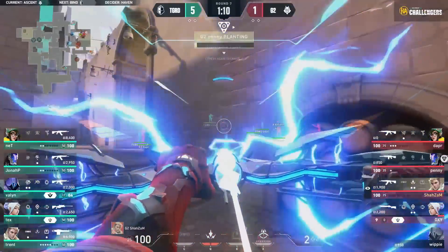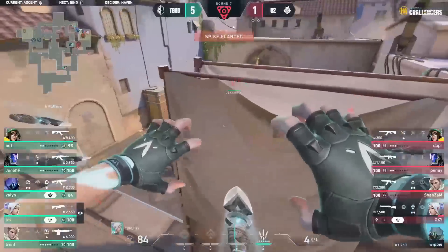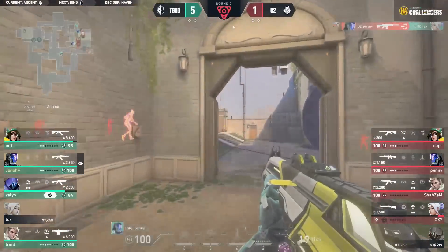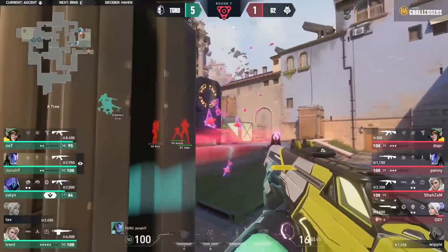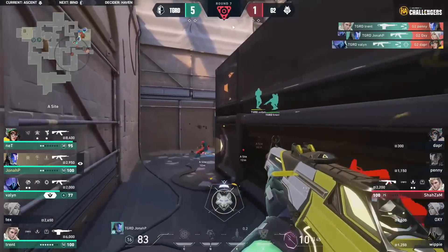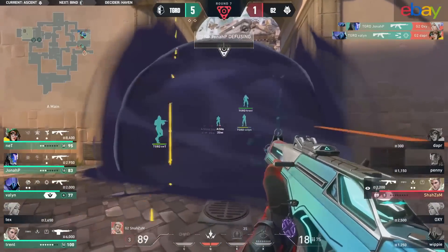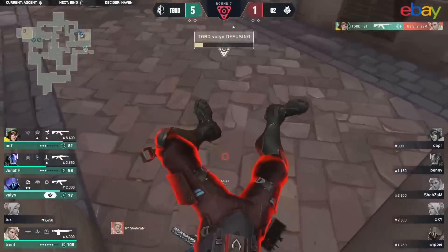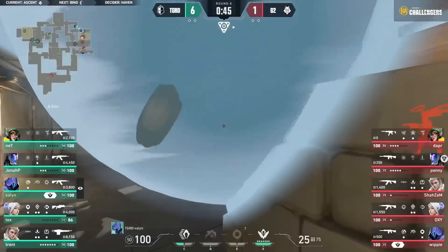Tex pops in, pops out immediately — a quick kill and a Hunter's Fury to spread the defense further. Good stuff from Shazam, making sure the spike can go down freely. Tex going down slowly but surely, finally Penny able to get a shot in — 4v4, currently even. Jonah P looking to go out, two players over towards the backup site, as one of them goes down. Three players gone in an instant for G2. Now it's all on Shazam in a 1v4.